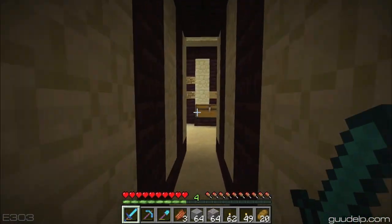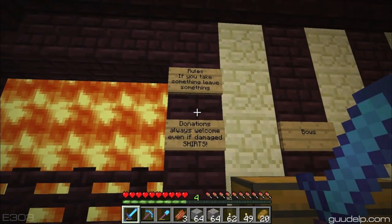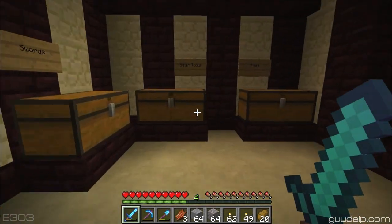Enchantment exchange. If you ruin the stairs, Adlington. All right, rules: if you take something, leave something. Donations always welcome, even if damaged.